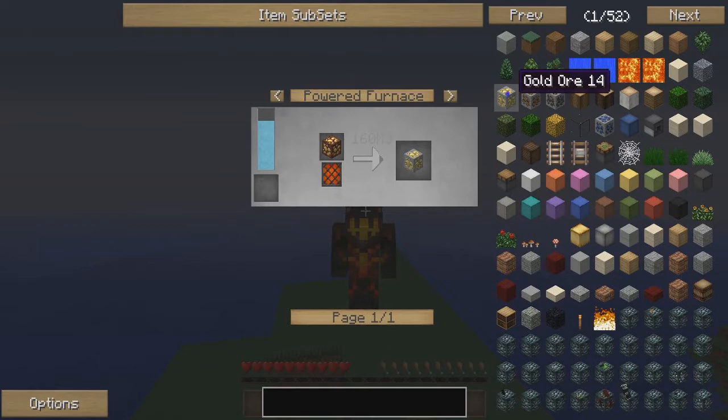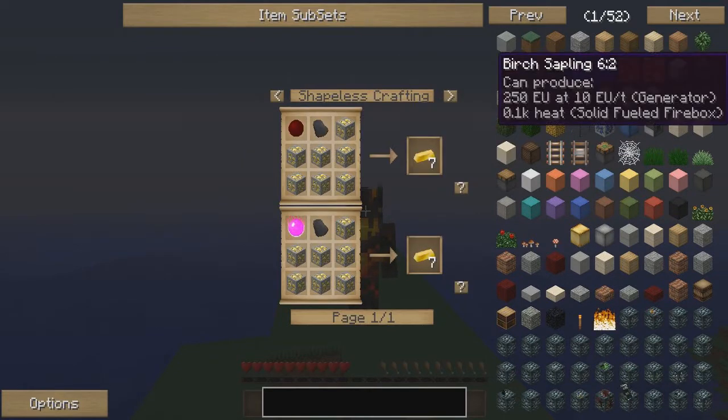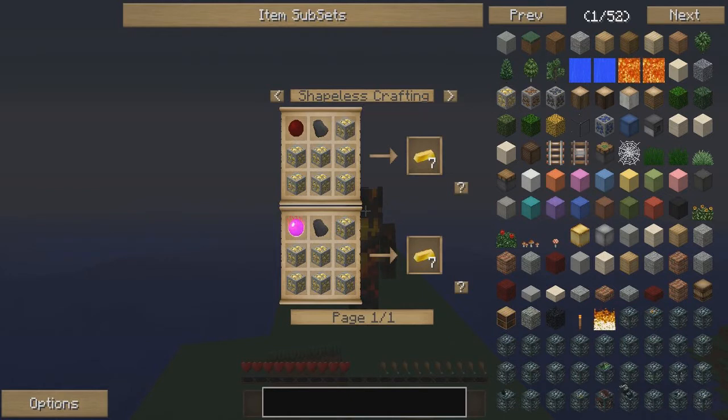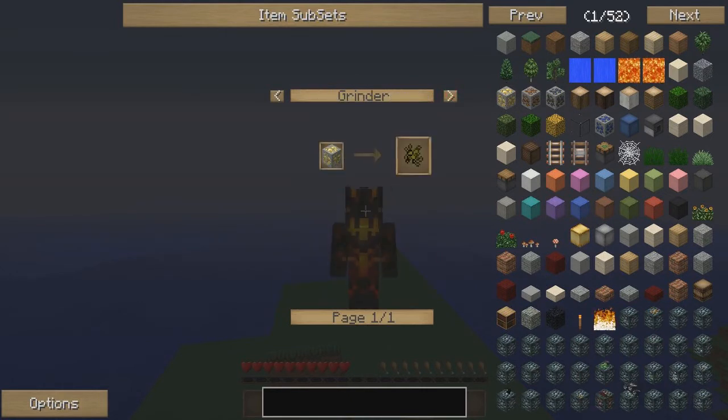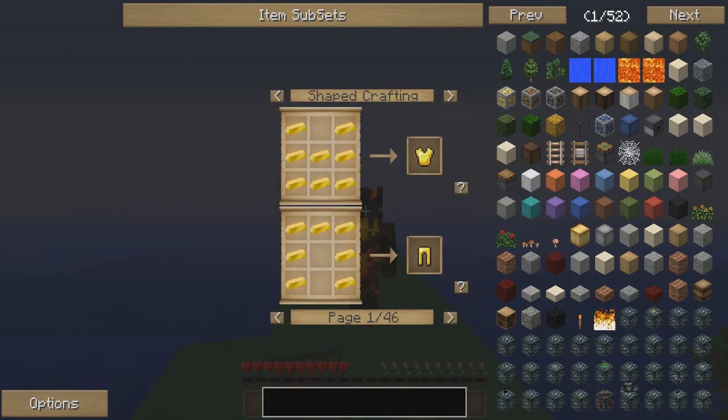By right-clicking on the gold ore, you now see how to turn it into gold ingots. And if you were to right-click on gold ingots, it would bring up the recipes that gold ingots are used in — and as you can see, that's a lot of different recipes. But if you have something that you're not quite sure what it is or how it's used, you can use that method to get a little more information on it.